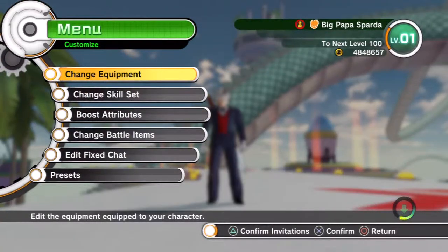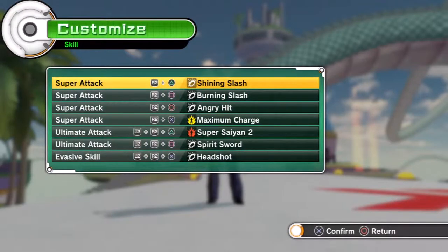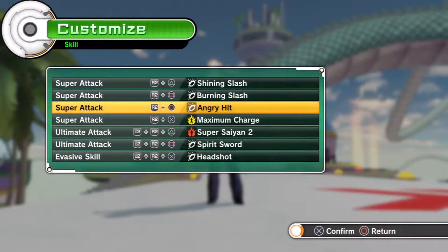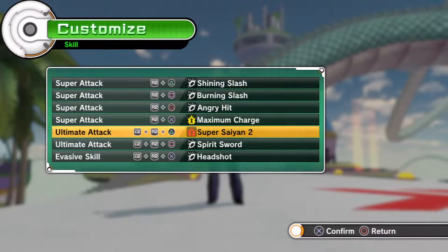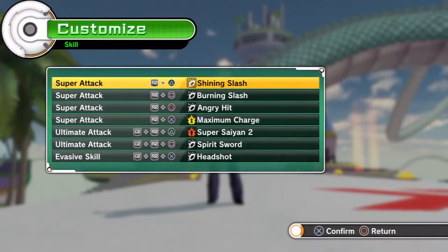His accessory is the Z Sword, which you have to farm for. For skills, most are similar to Dante's — Shining and Burning Slash. Angry Hit adds a little bit of difference. He's more physical than Dante so I went with Super Saiyan 2. Spirit Sword is in there, and because he's a gentleman, Headshot, which you can get from Beerus. Spirit Sword you have to farm, and Super Saiyan 2 I think you can buy.